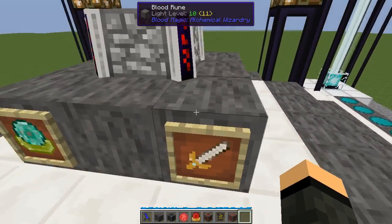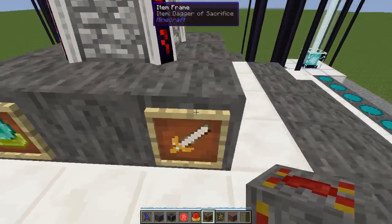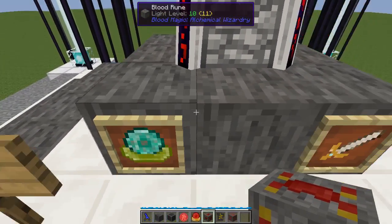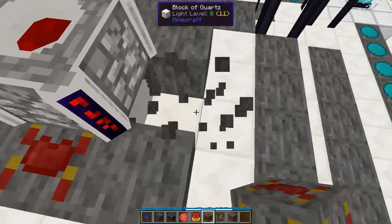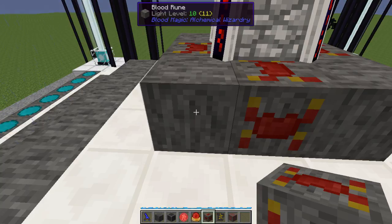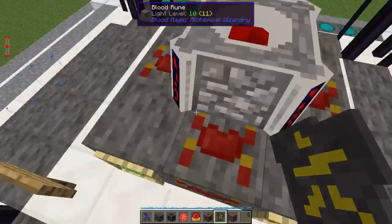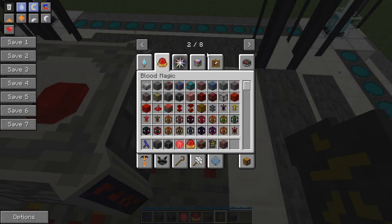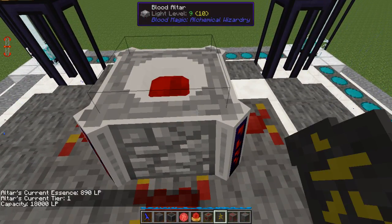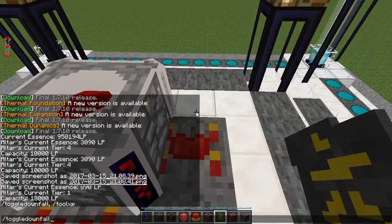Now, tier 2 blood runes - these eight right here act a little bit differently than the rest of the runes. You can make all eight of these special runes, however only the ones on the center of each side will do anything. The corners, for whatever reason, you might as well just leave as basic blood runes - they don't have an effect when you change those out. I've put down four runes of augmented capacity.